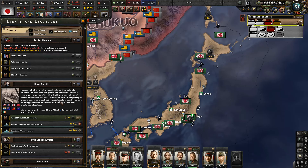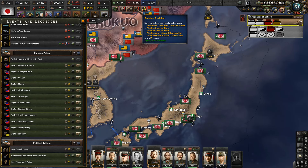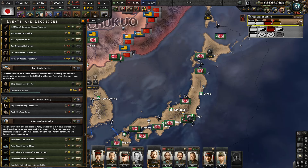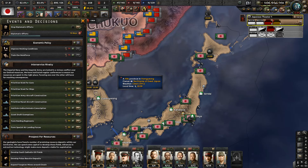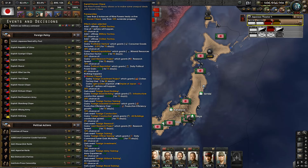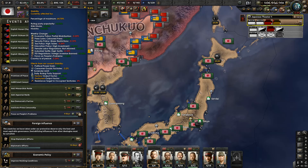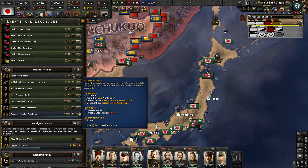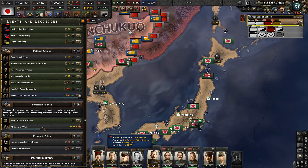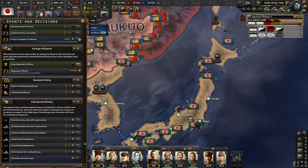We got 52 Political Power now, so we can definitely do... Hold on. Prioritize Steel for Guns. Anything else we could have gotten? Additional Consumer Goods Factories - increases stability in exchange for 4%. We'll stay away from that for now. Let's prioritize the Steel for Guns at this point.